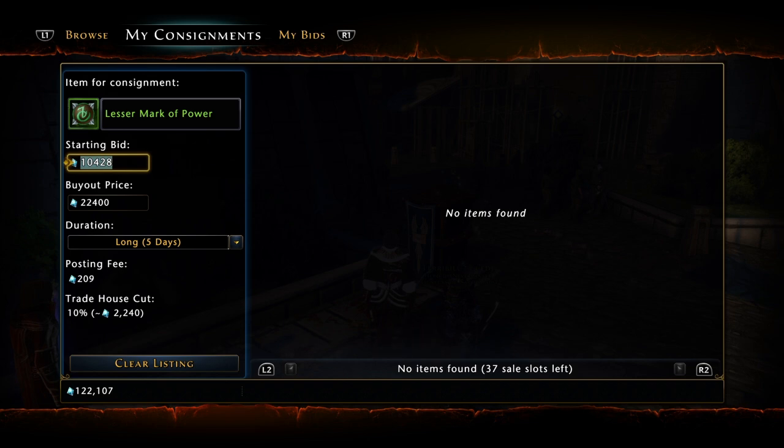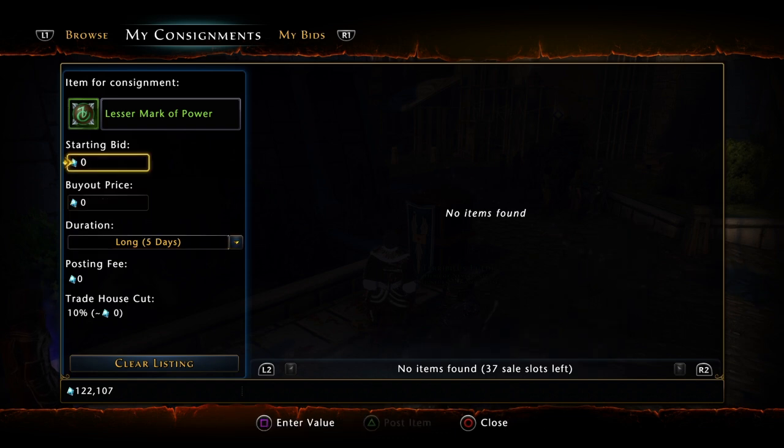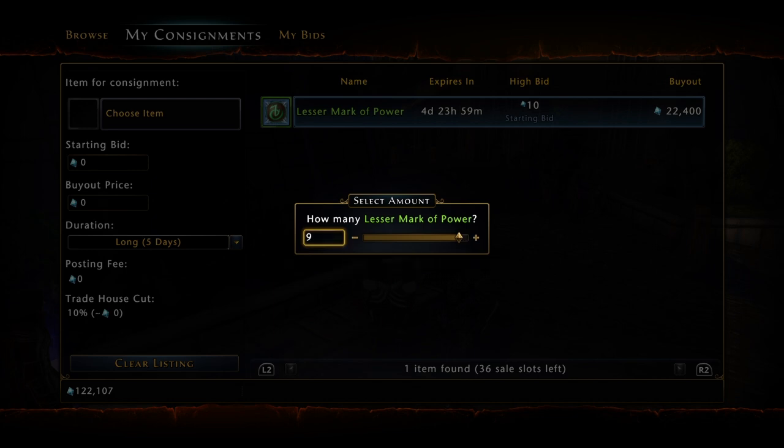But what I like to do is put them over 20,000 astral diamonds. I put 10 here so I don't have to pay a posting fee — because nobody likes paying posting fees — and then we post our item. That's pretty much all we do.